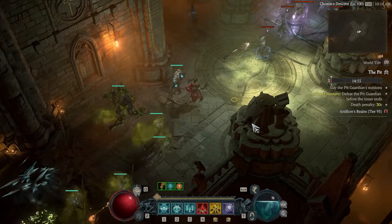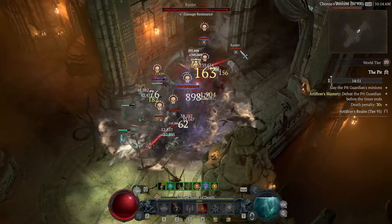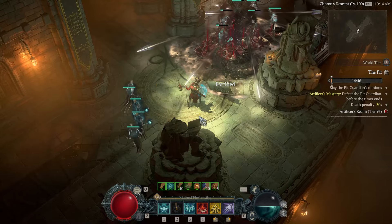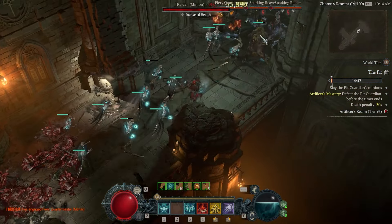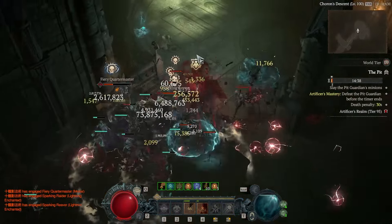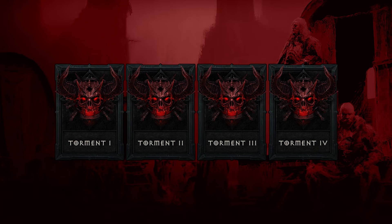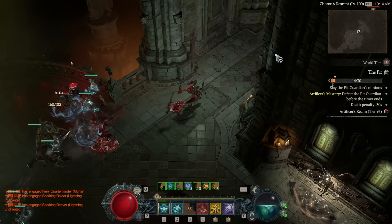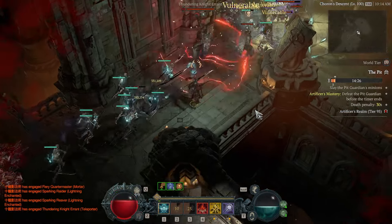The Pits have sort of swapped roles with Nightmare Dungeons. Previously the Pit gave masterworking materials, but now it'll give glyph experience. The Pit can be unlocked at level 60. Once you can clear Pit level 20, you'll unlock Torment 1 — which is your true end game. That's a main goal to progress towards at the start: unlock Torment 1 by completing Pit level 20, because after that, monsters can drop any type of end-game reward.